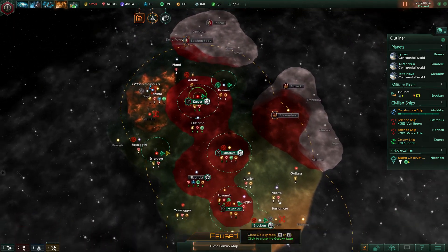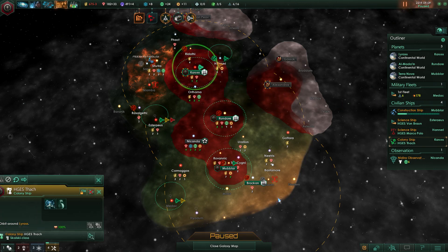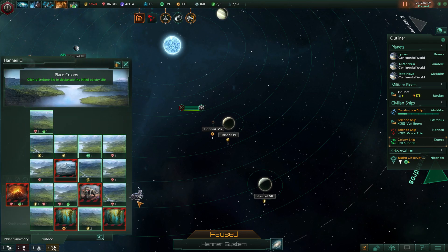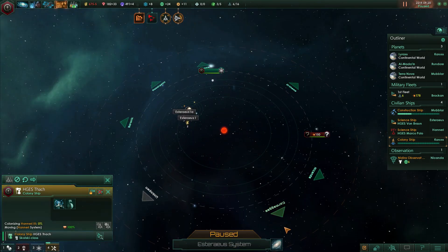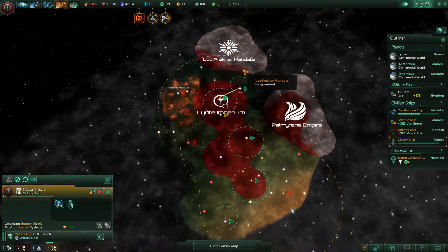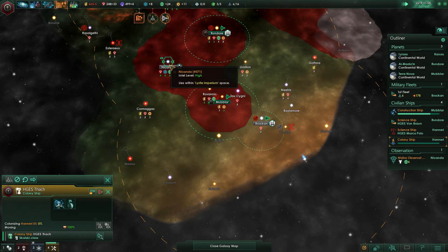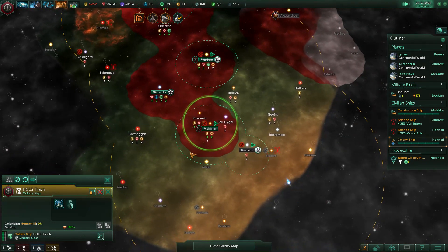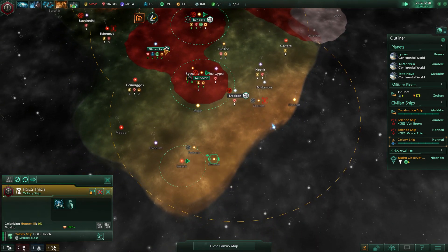They've all got their second planet going now, and — hostile fleet — I'm proud to say we're getting our third planet, our fourth planet even. Get to it — evading hostile fleet. They're just sort of traveling through. Can't believe we're getting so much resources from this one system — oof.